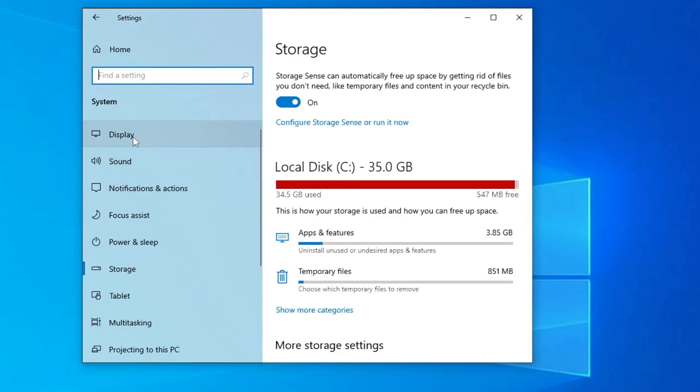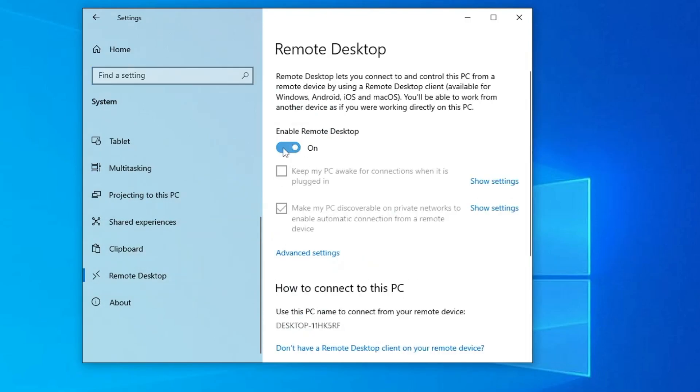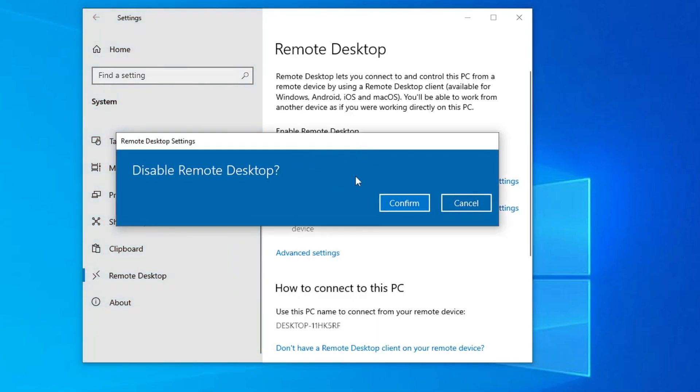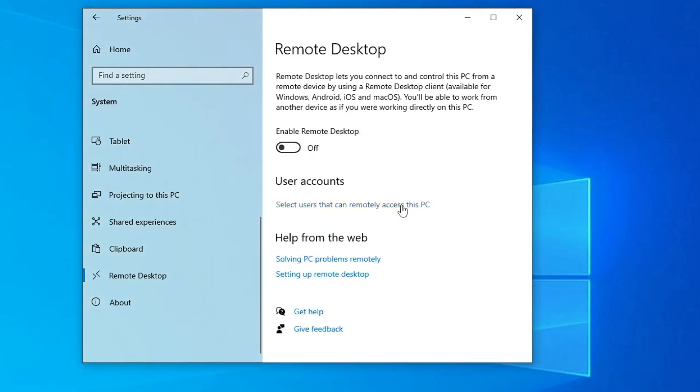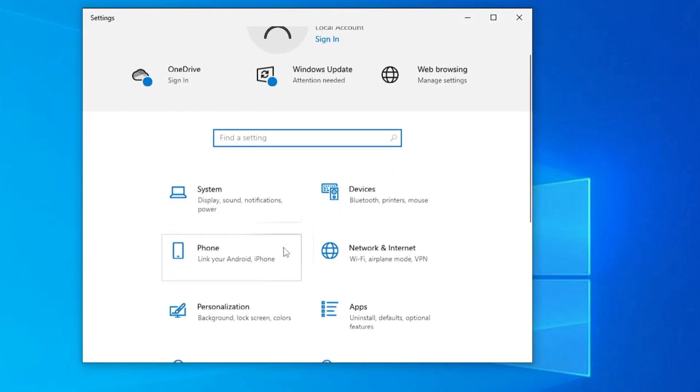Still in Settings, from the left-hand menu look for Remote Desktop and click on it. Make sure this option has been disabled, as most people do not use it and it runs in the background. Turn off the toggle and click Confirm.